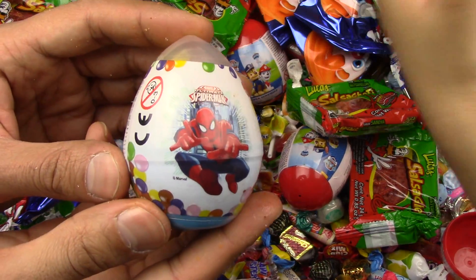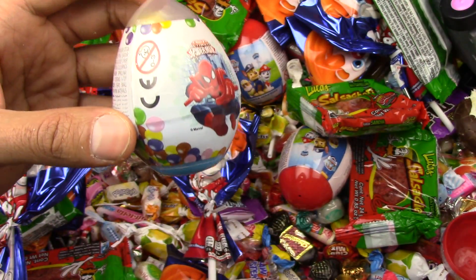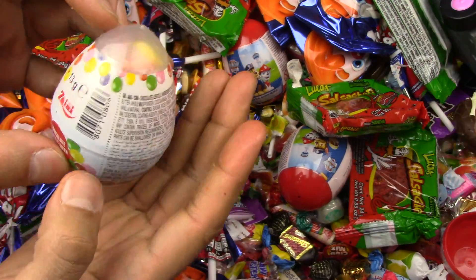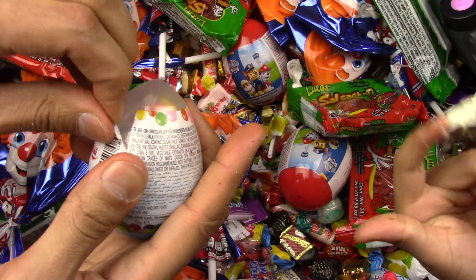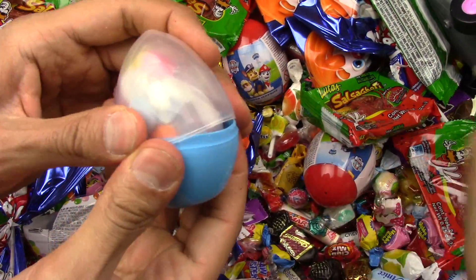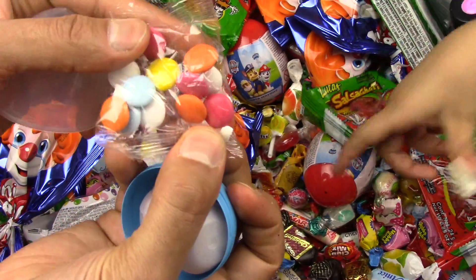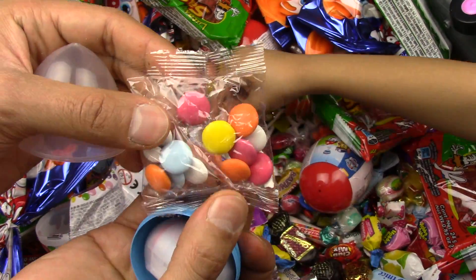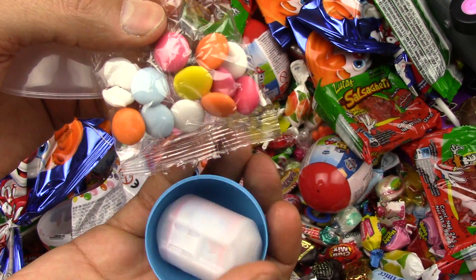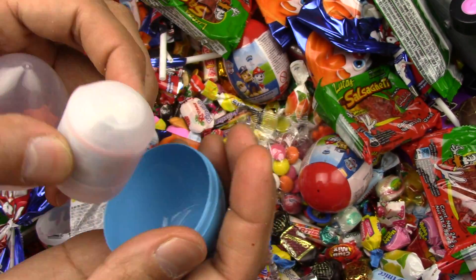Get it out of my hand. Let's open this yummy surprise egg. Look — Spiderman. I have vanilla on my hand. Get off, that's disgusting. Would you like some of these? Yes, yummy looking. Actually they look like Smarties. I'm going to go wash my hand.